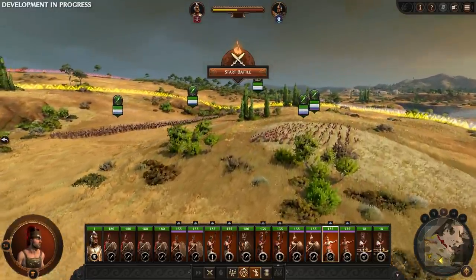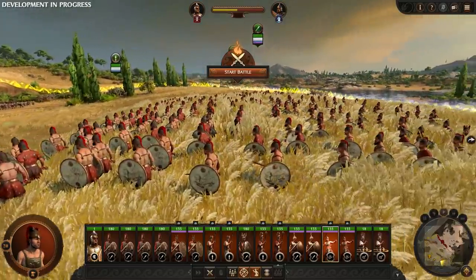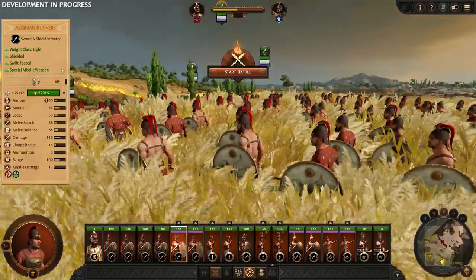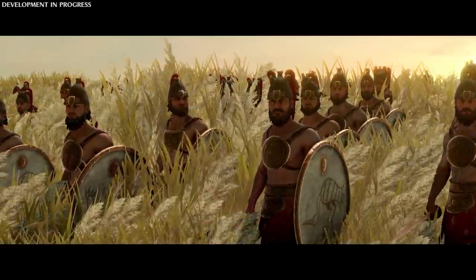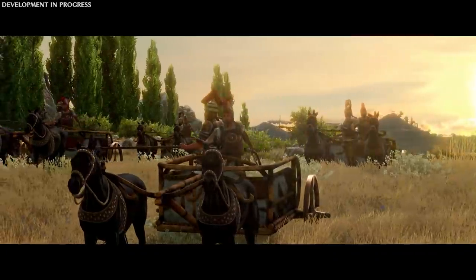On our right flank, we have our Aginian runners, trained by Achilles himself, also making use of that Long Grass. They should be especially effective with their special missile weapon available to them. On our left flank, we are going to use our heavy chariots and herd Hector into our trap. Let's get this battle underway.